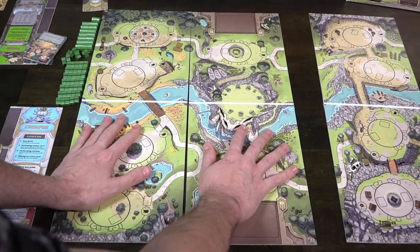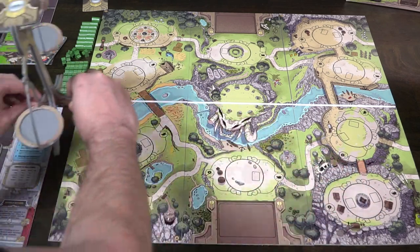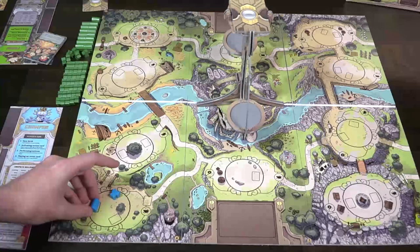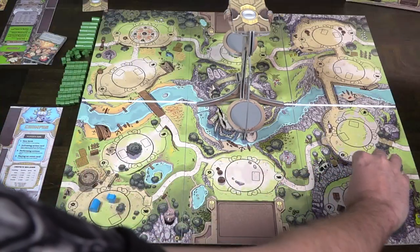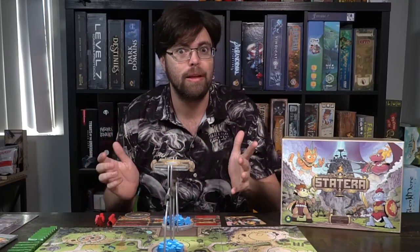You will first set the game board up based on how the book describes. On each board there are going to be numbers in the corners — like three, four, one, two, five, six — and you'll combine them. As you can see, these are separate and you put them together. These also have a front and back, and you can switch them from side to side. And of course, you can even make up your own specific campaigns in this game if you would like.